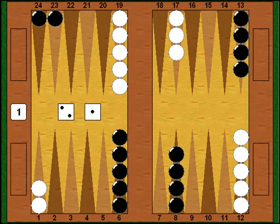Myberg plays next and rolls a 2-1 — kind of an innocuous little roll. One of the principles we learned earlier is that you tend to more or less copy what your opponent did: if he brings down builders, you bring down builders; if he splits his back men, you split yours. And in fact that's what Myberg does here. With the deuce he plays from 13 down to 11, and with his ace he splits his back men from his 24 point to his 23 point.